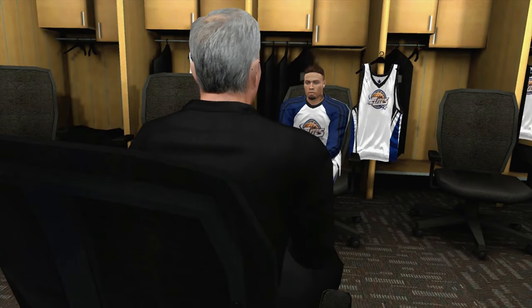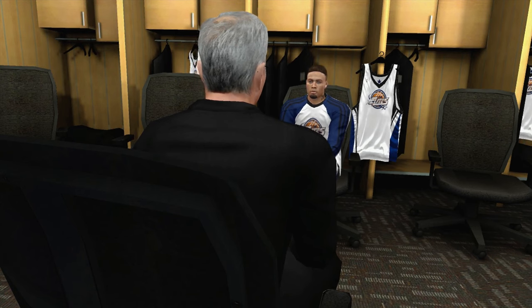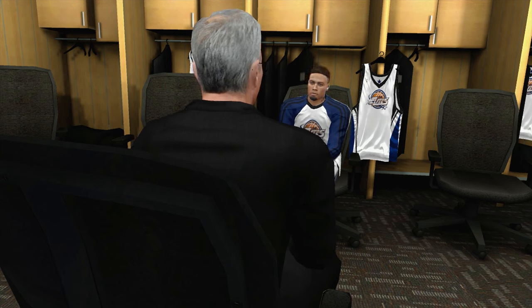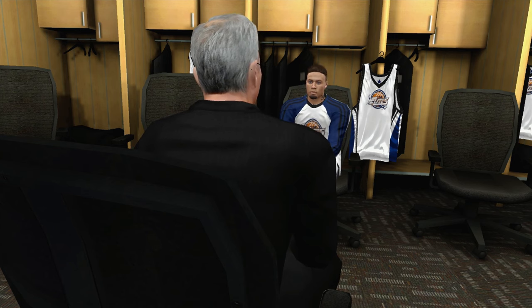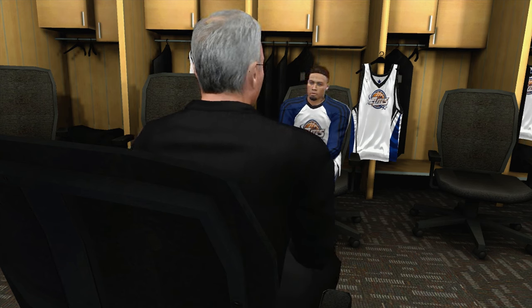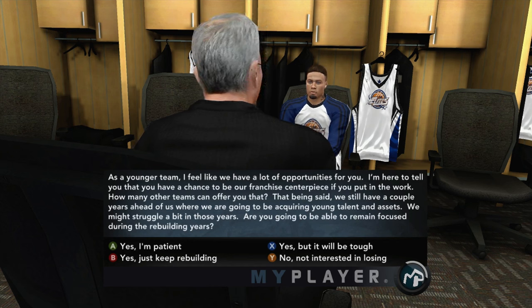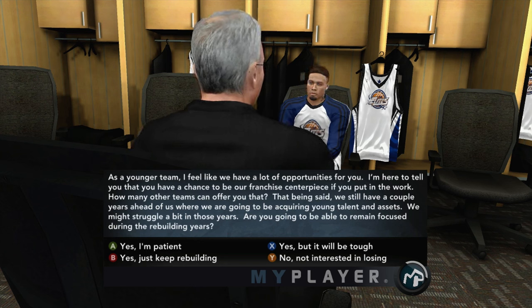Greetings — I'm the GM and director of player personnel for the Rockets. In addition to the 14th pick, we also have the 23rd pick in the upcoming draft and are looking at you with one of those picks. As a younger team, you have a chance to be our franchise centerpiece. We might struggle a bit during rebuilding years — are you going to remain focused? I don't want to go to a team like this, I really don't. It's going to be tough. I don't want to go to a rebuilding team.